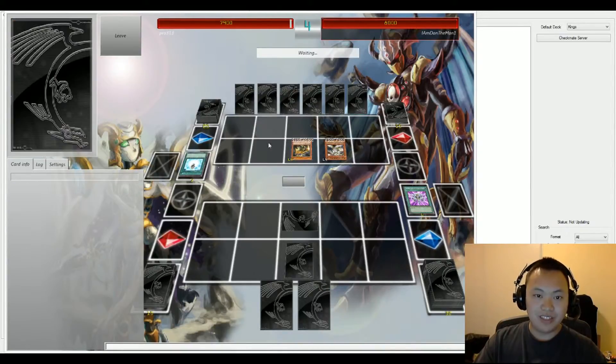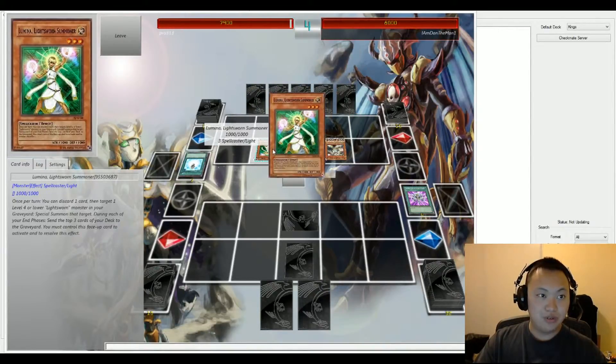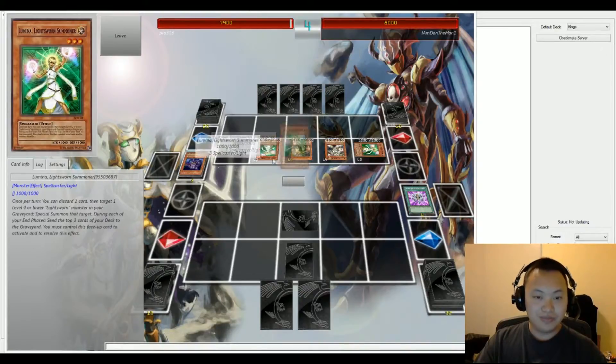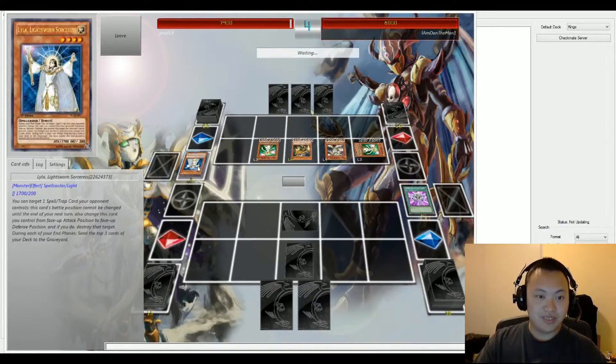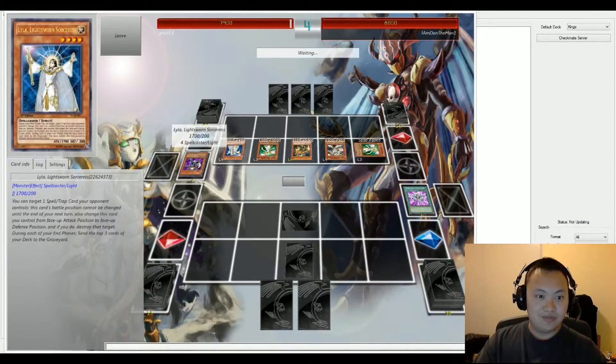Lyla is in hand and could be summoned, switched to Defense Mode, and used to destroy a card. But instead we have Lumina, the Lightsworn Summoner. She discards one card — Plaguespreader Zombie — and summons another Lumina in Defense Mode. That Lumina activates its effect, discarding another card from hand, which is another Necro Gardener. This is definitely going in Dan's favor.